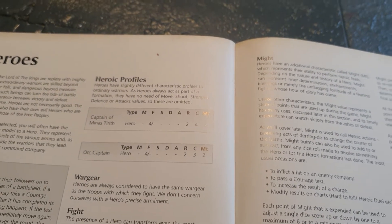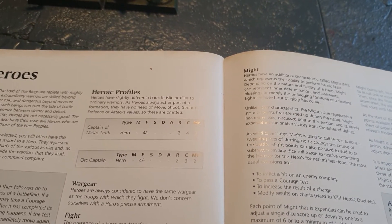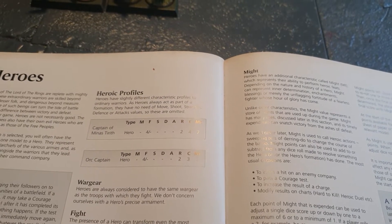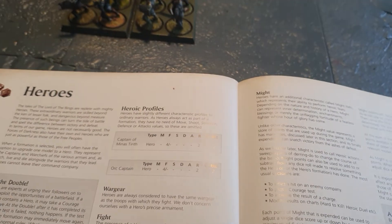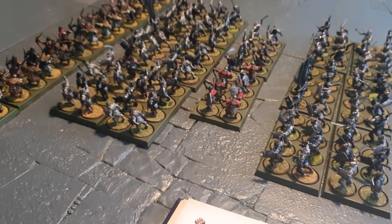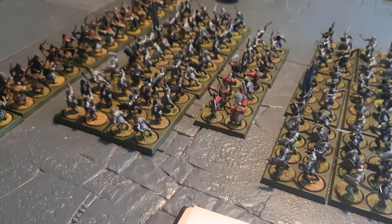If the company contains more than one hero, it uses the highest fight value present. Resilience - as with other troops, a hero's resilience represents the amount of damage they can sustain before succumbing to their wounds.